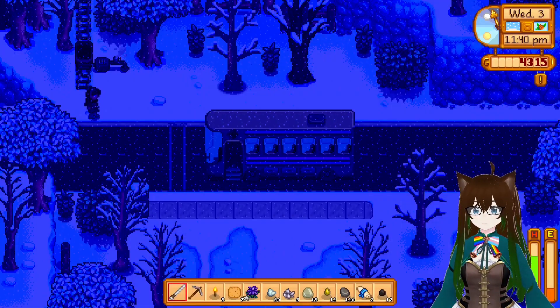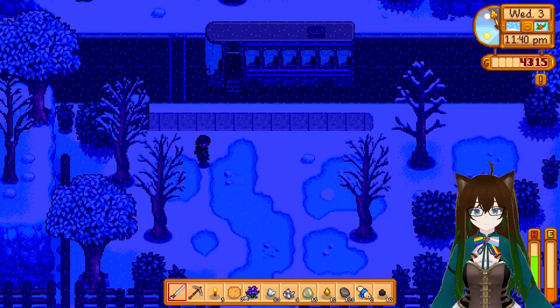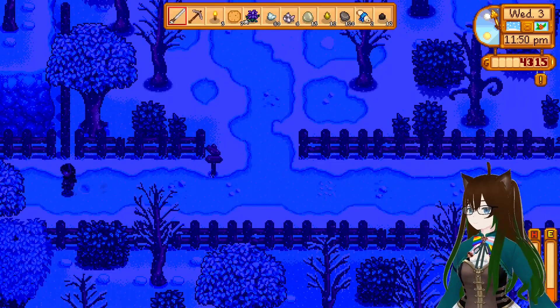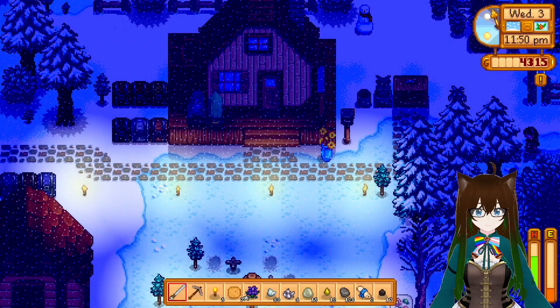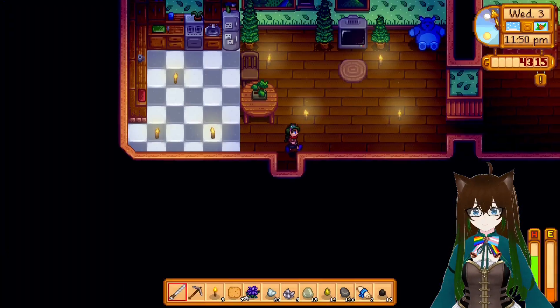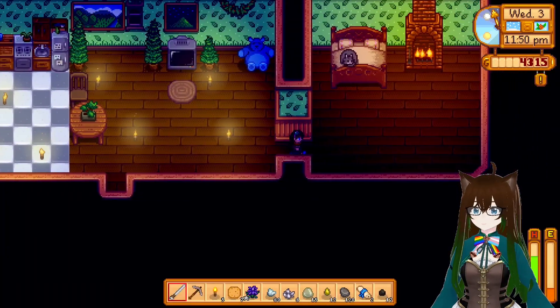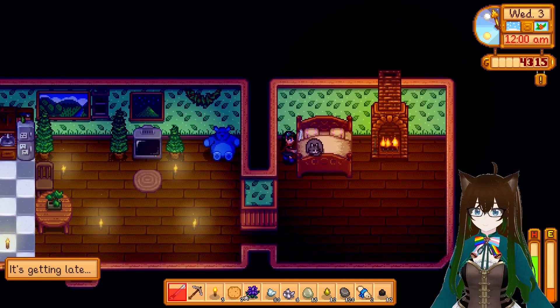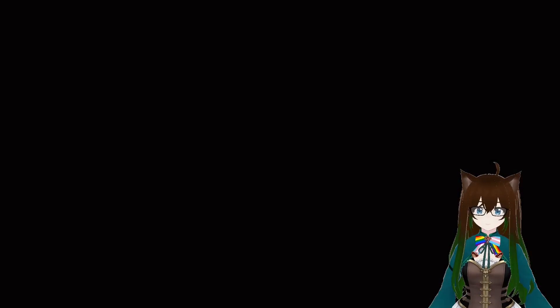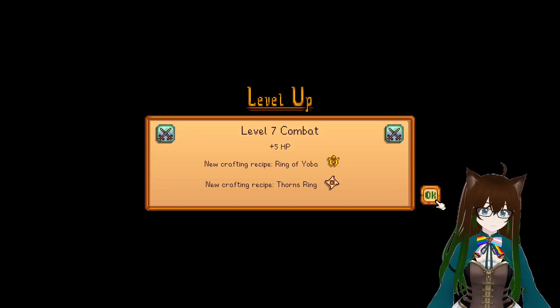Go to the bus stop please. I got 60 iron - that is a lot, even if I can't use it all right now. I'm going to take a cursory look around. I don't remember petting my pet, so did I? Yes, apparently I did. Level 7 combat, plus 5 HP, a new crafting recipe - Ring of Yoba and Thorn's Ring.